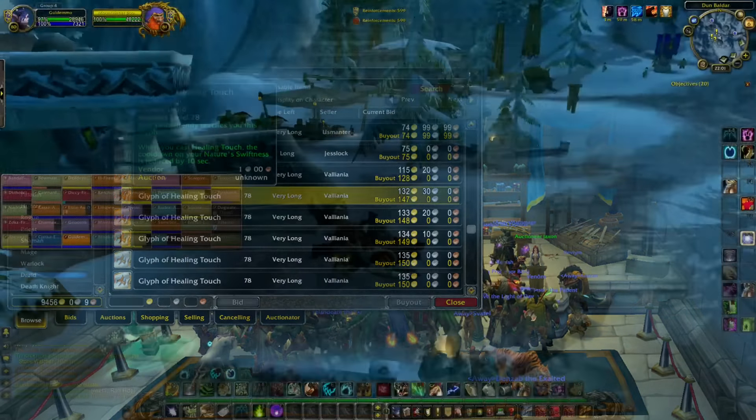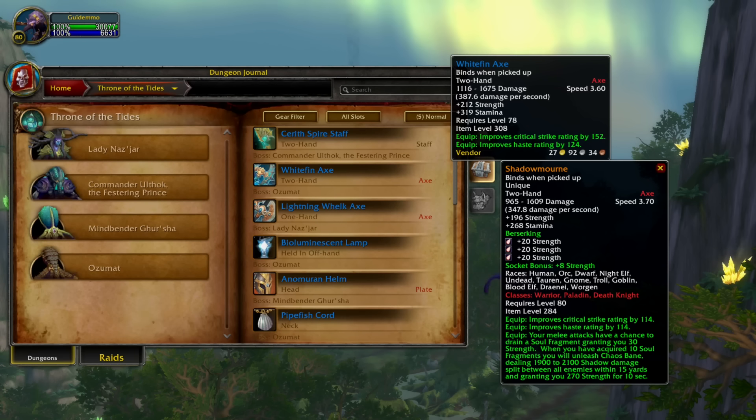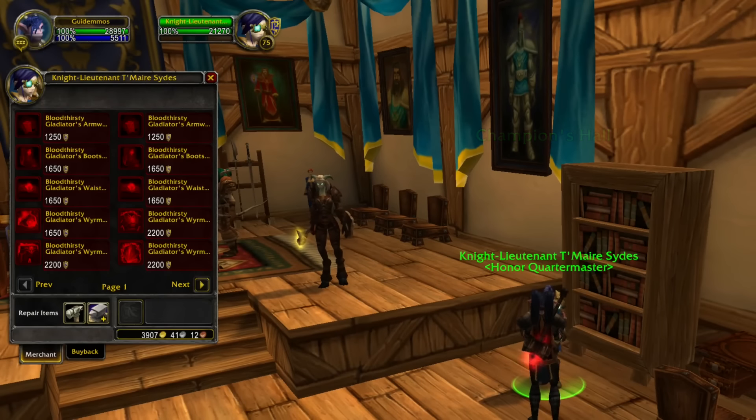Earlier in this video I mentioned Wintergrasp as a great way to get honor, and this honor you could keep for Cataclysm to purchase new materials for professions. But what you can also do with honor in the pre-patch is to purchase 277 PvP weapons in Dalaran. These weapons you could be using in the beginning when you're leveling in the new Cataclysm zones to complete different quests a bit quicker. But be aware that most weapons will be replaced quite early on, probably even before you get to level 81, and this is the same case with Shadowmourne — especially if you head into dungeons, as the first dungeons will reward 308 item level equipment.